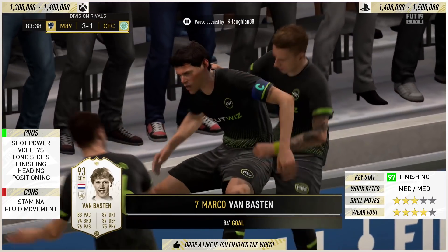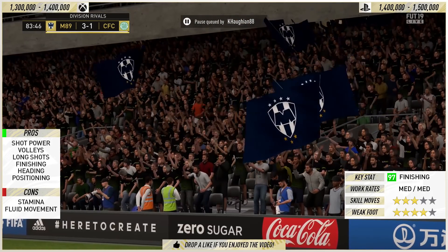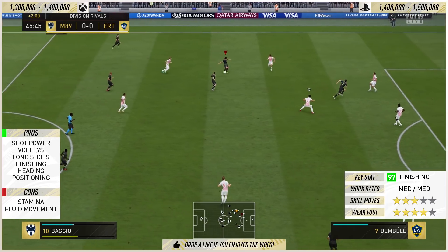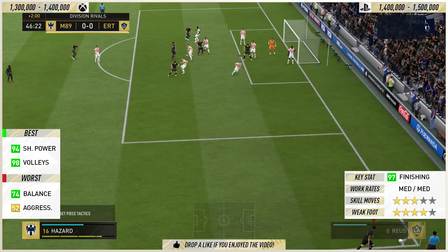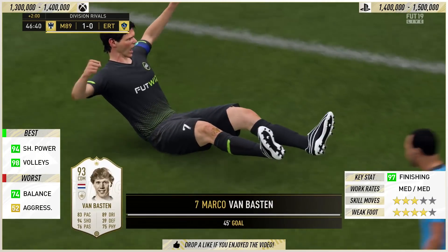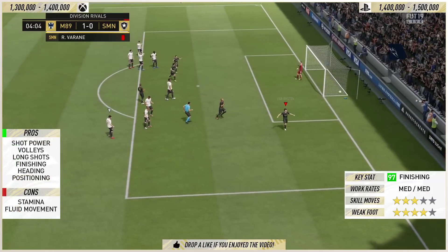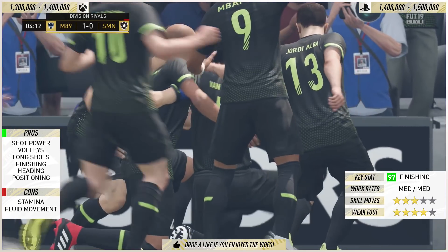In terms of the pros then, the shot power is absolutely nuts — give him a chance and it will blast into the back of the net. The bicycle kick there was hit with accuracy rather than power, but normally it's tinged with power given his 94 shot power. In the air he is dominant — he wins nearly every single header. If he's in front of goal, it's going into the back of the net every single time. This guy in front of goal is one of the best on the game. He's a 93-rated prime icon and his finishing is just idyllic — every single time he takes aim, back of the net.